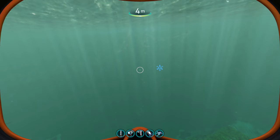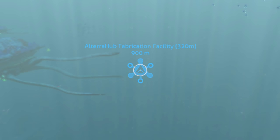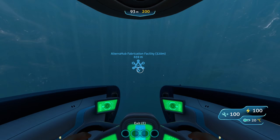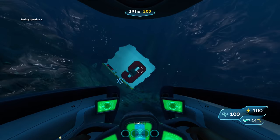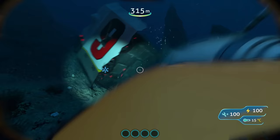Now when you jump into the game, I don't want to spoil too much — the first thing you might notice is that there is a new marker on your HUD: the Altera Hub Fabrication Facility. So why don't we go check it out? Nothing like traversing the cold, terrifying waters of Subnautica in a trusty Seamoth at three times the speed. Now heading down here, you might be a little confused as to what exactly we're looking at.